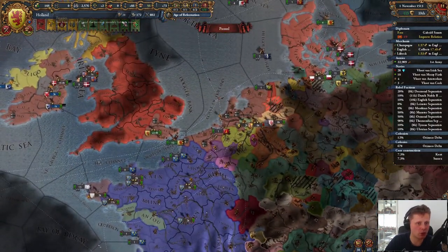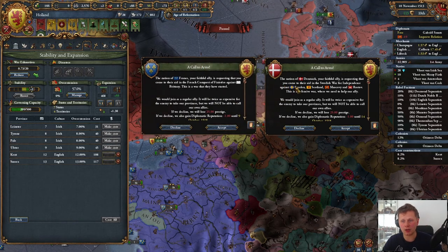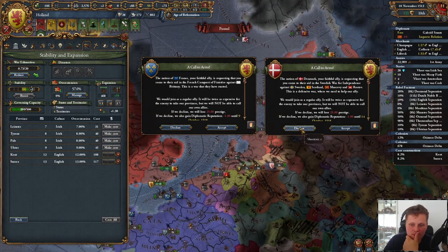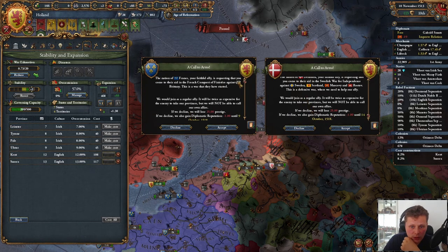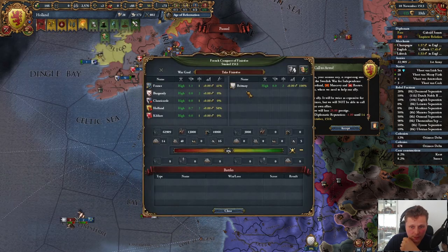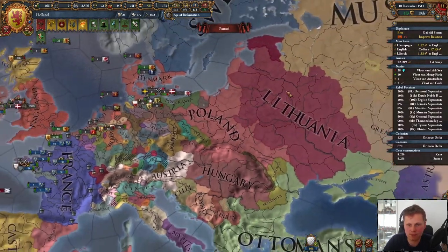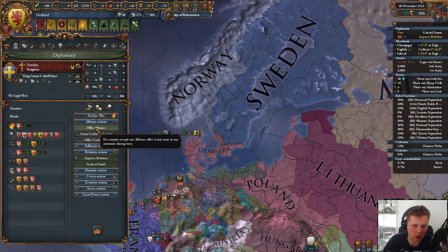I'm not really sure why my economy is so horrible. Call to arms — oh, I got two of them. Denmark is going against Sweden, Scotland, Muscovy, and Rosnevov in a war of independence, and quite frankly I don't really care — we'll lose prestige. This however might be more safe — I'll accept this war. Let's take a look — it's just this one.